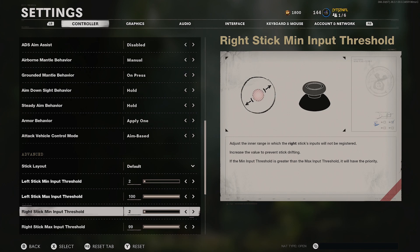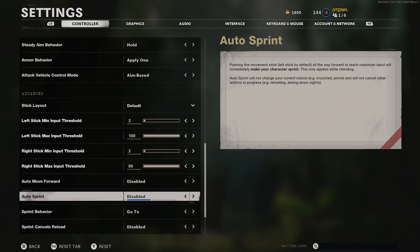The next big thing in the settings is the input threshold — minimum and maximum. Maximum is just 99, whatever you want to put that at. But I suggest you put your minimum input threshold, which is like your dead zone, to the lowest you can go without any stick drift. I run 2. It just makes the game feel a lot smoother and not as stiff. I don't run auto sprint because I feel it's kind of weird, and I always like hold my breath by pushing in the stick, so I keep it on manual sprint.